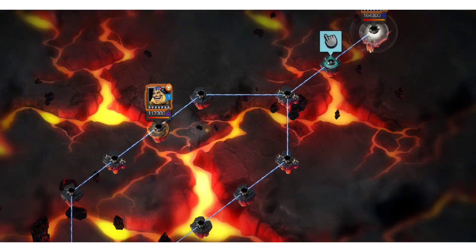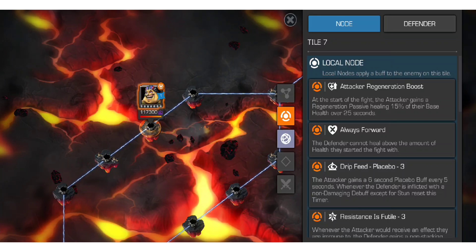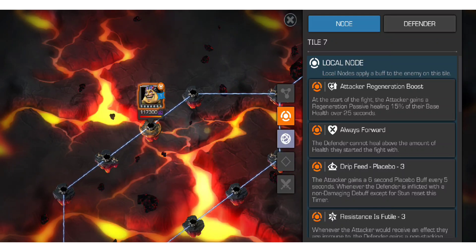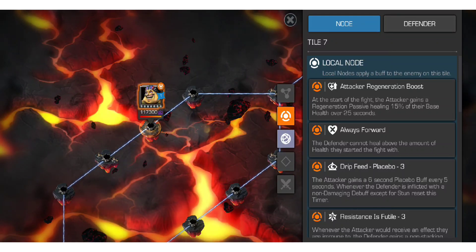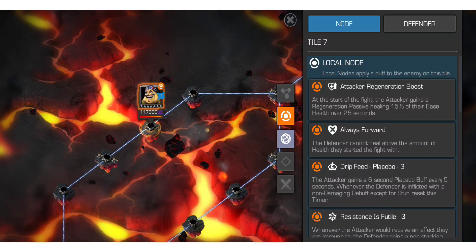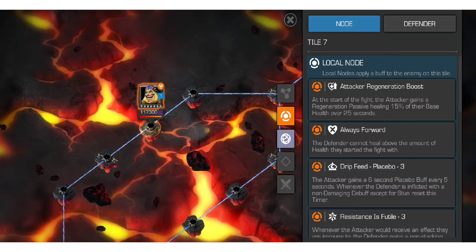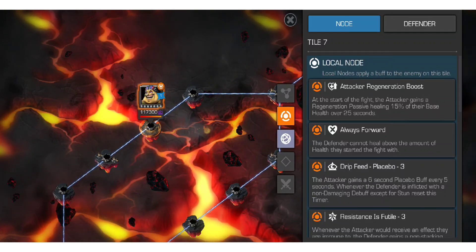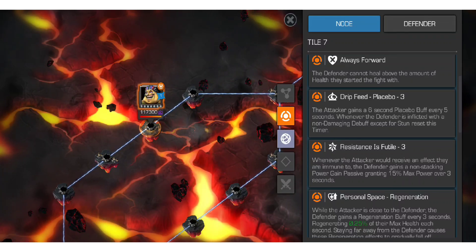Then we move on to Mojo, who has that annoying regeneration passive to prevent you from unit-manning through as easily as you'd like. They cannot heal above the amount they start the fight with, which is quite nice — if Mojo has 1% health left, they won't be able to regen above 1%. You gain a 6-second placebo, and whenever the defender is inflicted with a non-damaging debuff, that resets the timer. The champion I used works really well for this.